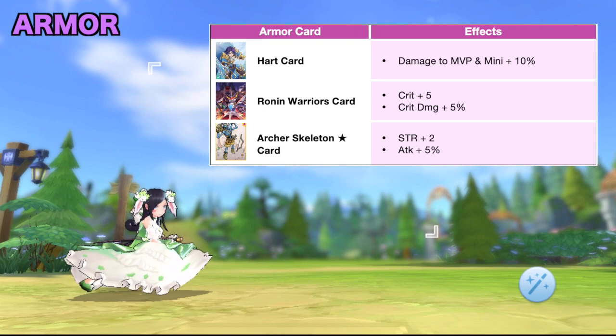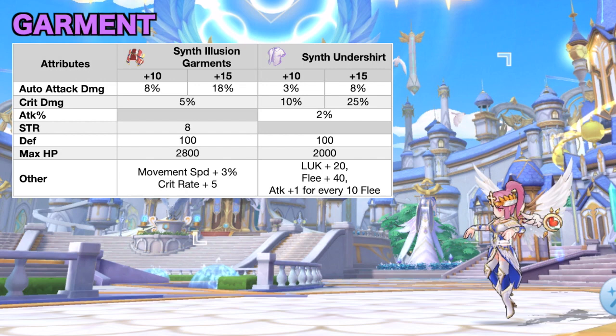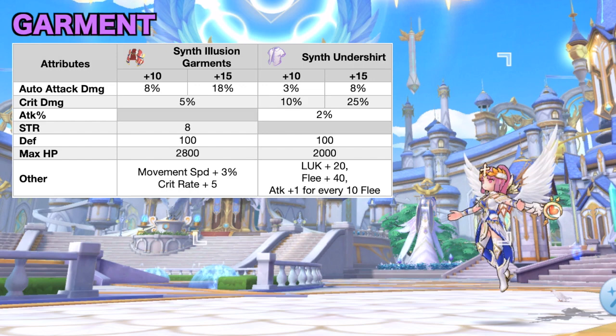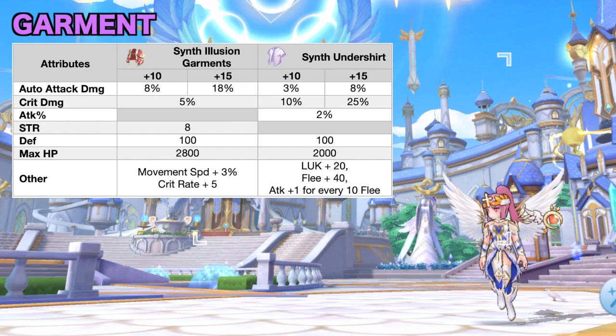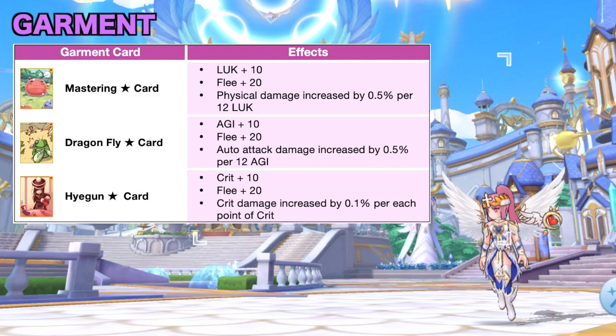For garment, you may use the synth version of the new ninja-exclusive illusion garments or undershirt. Overall, synth illusion garments give you the highest auto-attack damage, while synth undershirt gives higher attack, flea, and crit damage. You can check my garment synthesis video to know which crafting materials to prepare for this new feature in RO 2.0. For garment enchantment, aim for a high PDI or crit damage stat. For garment cards, you can use any of the following cards, but for late game it would be better to use one of the following mini star cards.